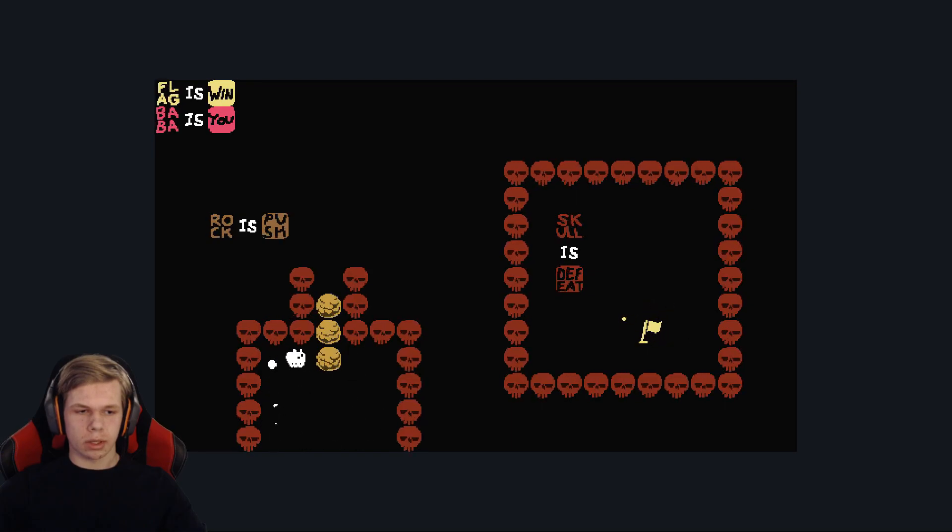When you can't do a level, just take a break, and then maybe you'll figure it out. Rock Is Push — then we're out. Flag Is Win. Baba Is You. When it's in a corner like this, you can't change it.